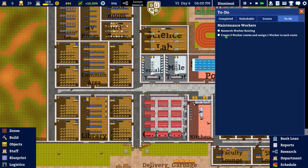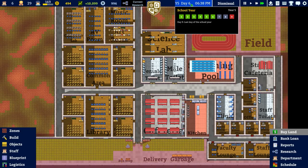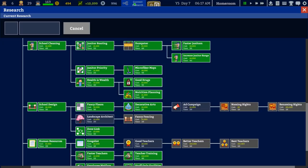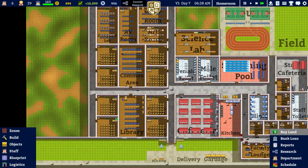The worker routing grant says create two worker routes and sign one worker to each route. We could get these done and then hire some more teachers. Coming into day seven of this academic year, I don't think it's worth it at this stage — I think we should focus on getting grants done in order to unlock more things.